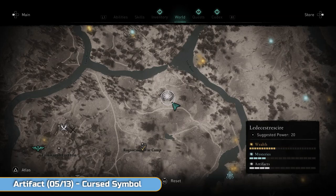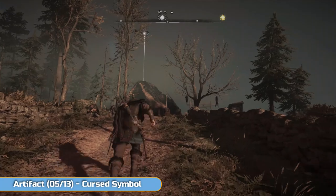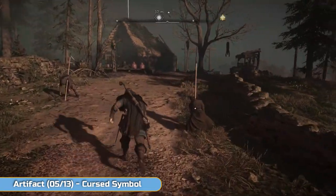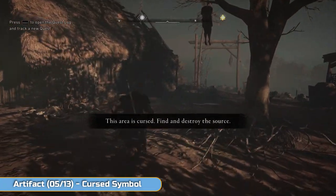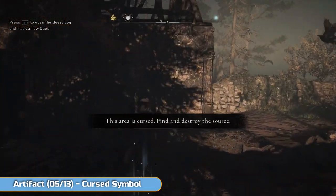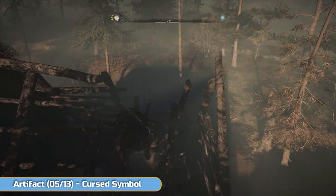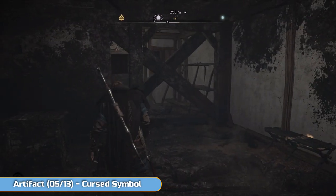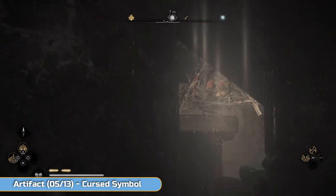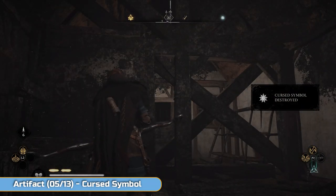Another cursed symbol here — you know what to do. It's kill the beehive that's making the poison. Something awful went off at this place — this is quite obvious why this place is cursed. It's in the house — jump down through the hole in the top of the roof and you can just see it through the rafters, through the wall. Smash it with your bow. Done — everything will clear up and you'll be fine.